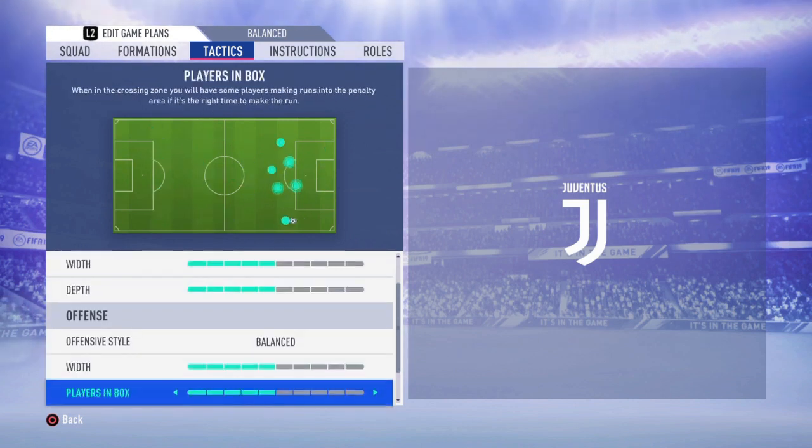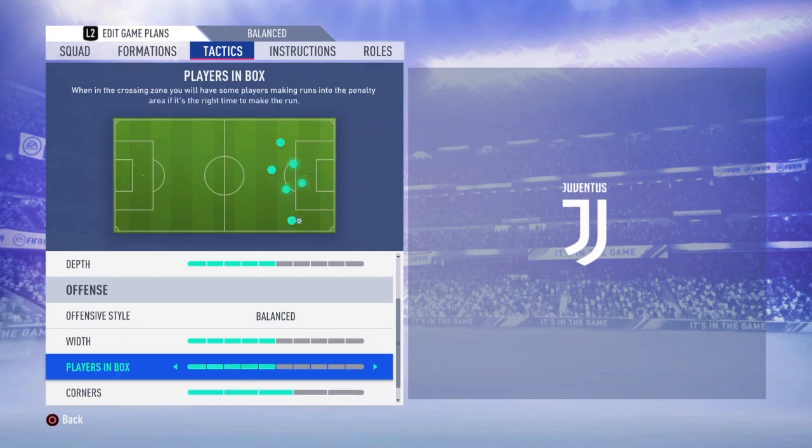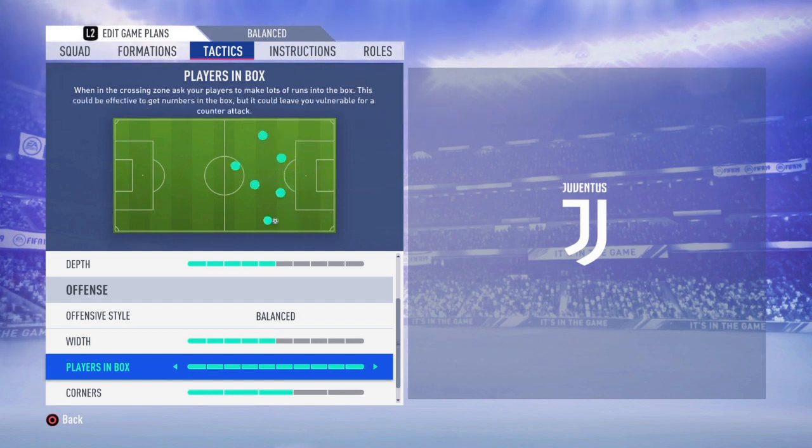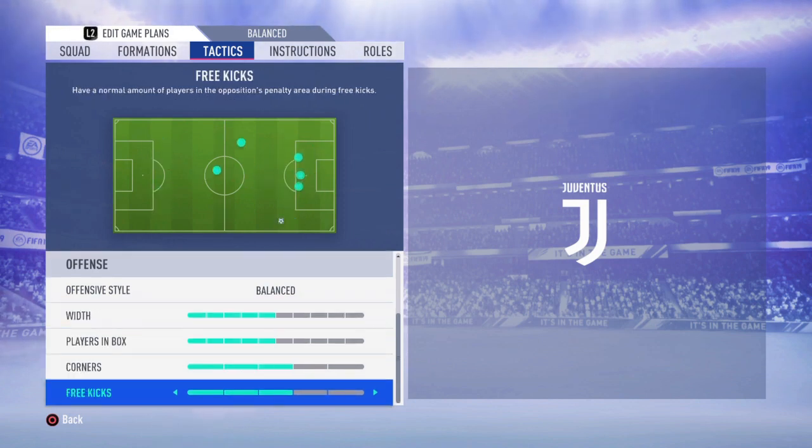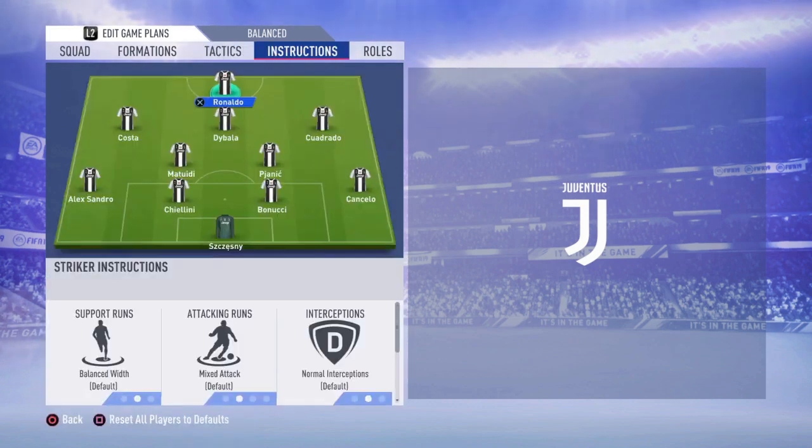Offense also has to be balance. Width has to be five, players in the box at five — you can move it to six if you're comfortable, but remember: the more you push this, the more players come forward and the more space you leave behind. I'd prefer leaving it at five. Corners leave at three and free kicks at three.